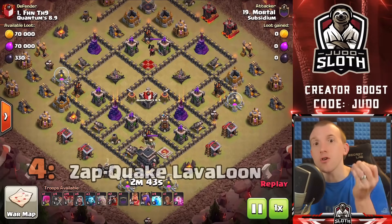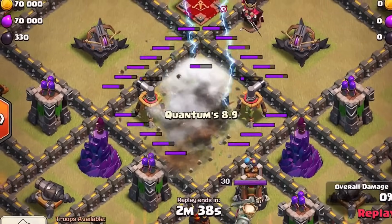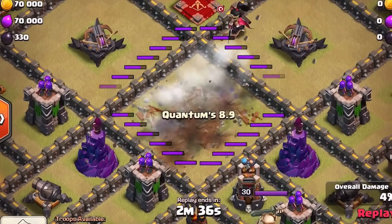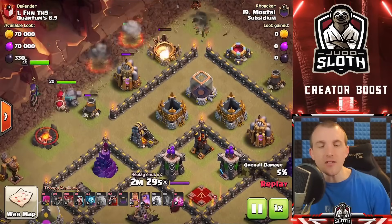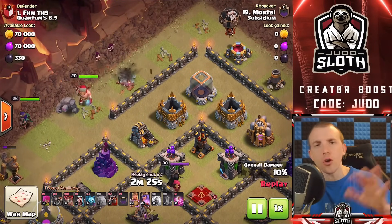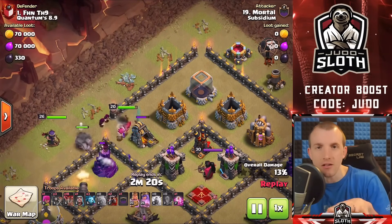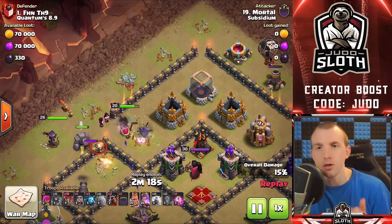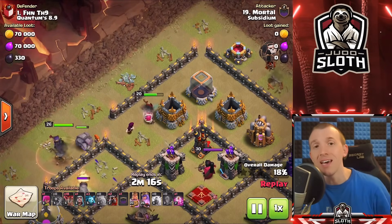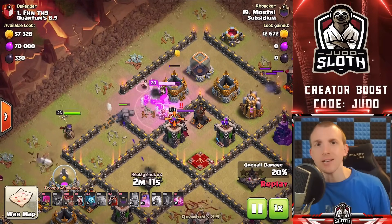The first attack here is a good starting block but it is the fourth best method because it's very base specific — the Zap Lalo. But check it out: both sweepers and clan castle gone. This is very similar to the Zap Dragon method where you use a combination of lightning spells and earthquake to take out potentially two air defenses, then use the dragons to the others. However on this one it takes out both sweepers, which really helps with Lalo pathing, and the clan castle.